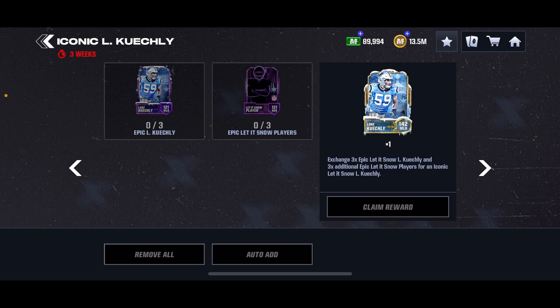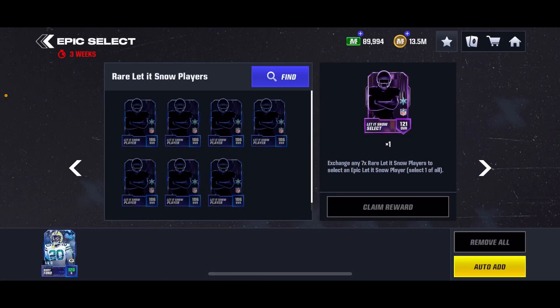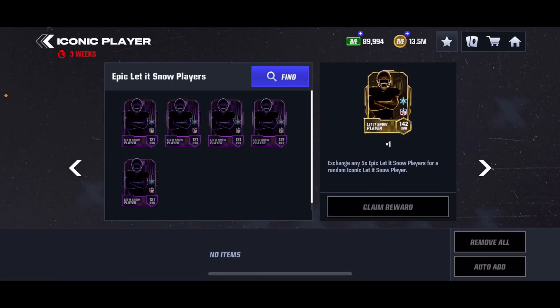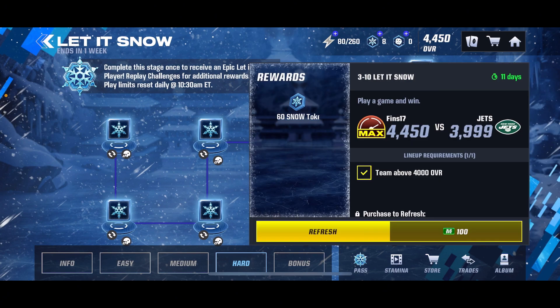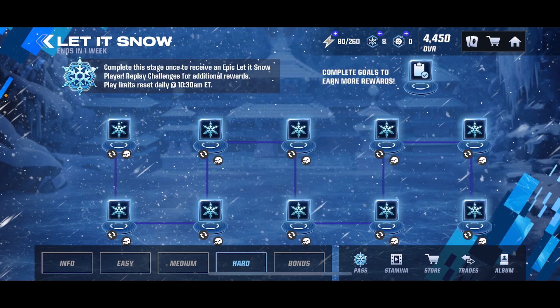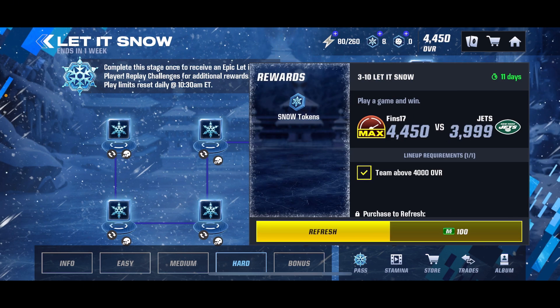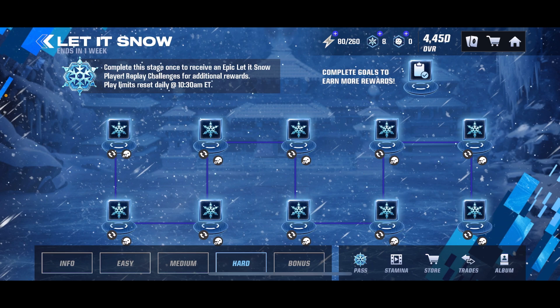If you get yourself a Luke Keekly, that would honestly boost your progress, instead of having to do three of the Epic selects to get Luke Keekly — that would be much more convenient. What you're going to want to do is do the last event here, and then these two at the very end, every single day. As you can see, I've been using my stamina on these and I've refreshed it quite a few times just to get as many tokens as I can.